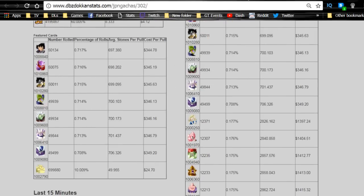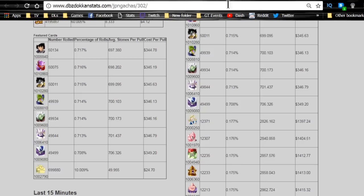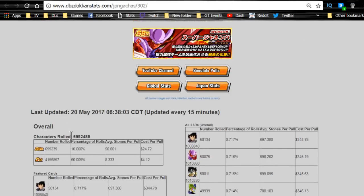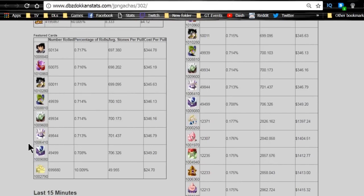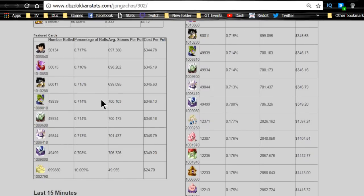The Janemba banner doesn't have Super Saiyan 4 Vegeta — I think that's the only 120 super lead he won't have. For the Janemba banner it doesn't have Super 17, which is why you might want to pull for him separately if you like the card. But Janemba does have Korra, Omega Shenron, Merged Zamasu, Perfect Cell, Mass Saiyan, the new Janemba, Goku Black, and the Agility SR Janemba who Dokkan Awakens.